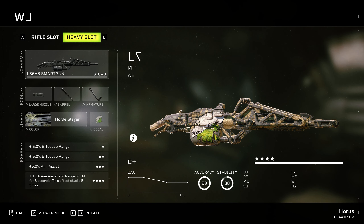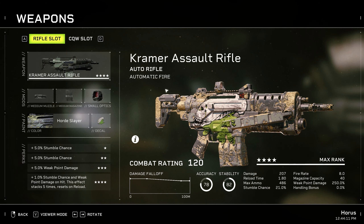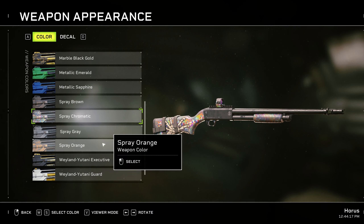It's very simple actually. You just need to go to the Horde mode and complete the first 10 waves, but you need to do it on Intense difficulty — very important, Intense difficulty.